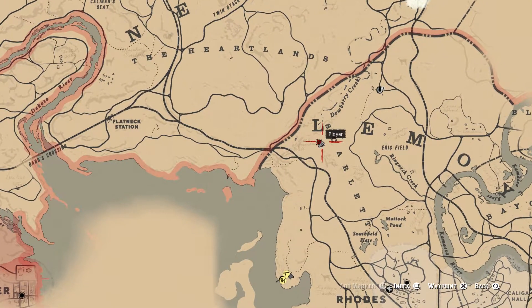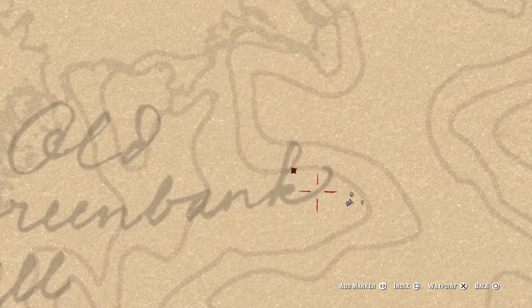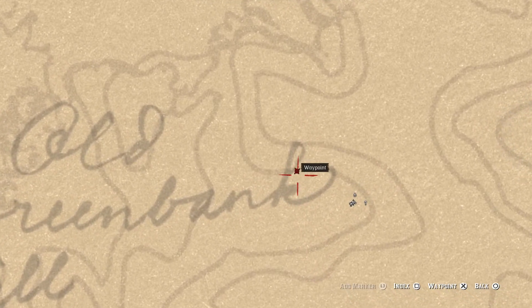It's exactly in Lemoyne, under the letter L. And in this area you get to find the first clue about a legendary animal. This is where you can find the first clue for a legendary animal.